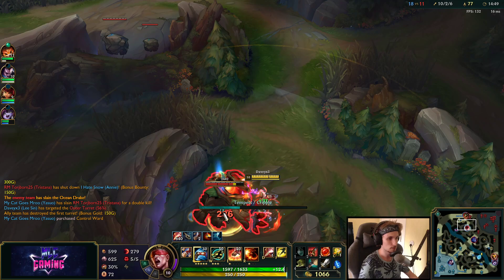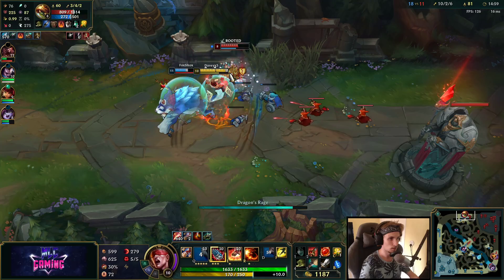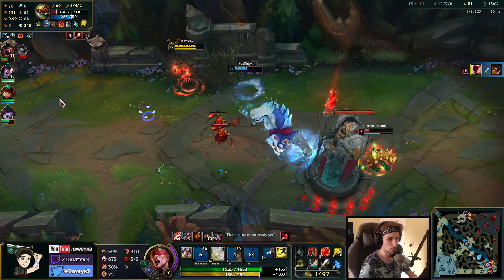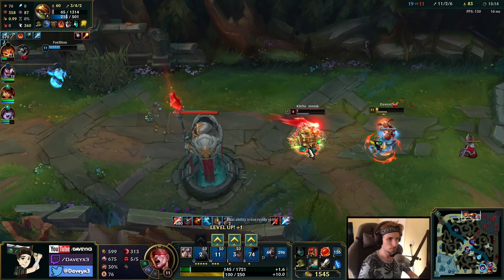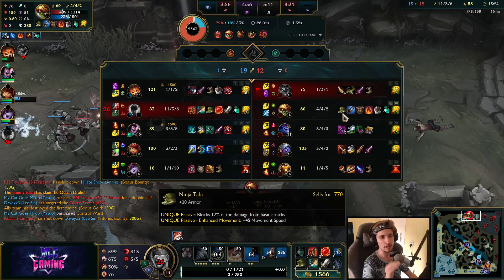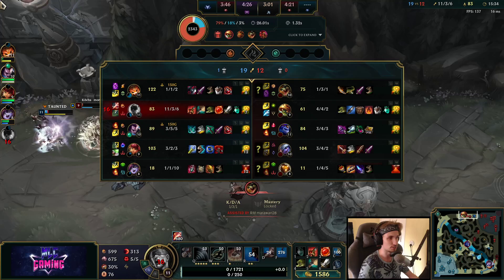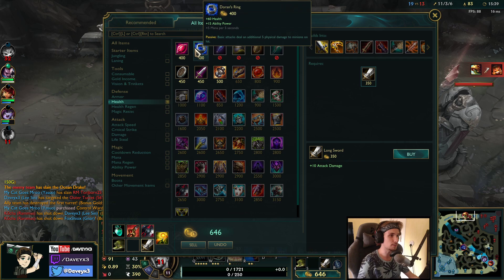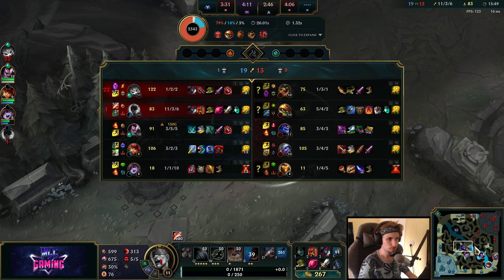I'm moving top lane right now because Gnar is playing insanely aggressive and if we can play around it we should be able to do a lot. Oh — that was so close. He's actually a lot more tanky than I expected because he's already got Ninja Tabi. He hasn't even finished the jungle item yet — he's gone straight for Bramble Vest, including cloth armor and Bami's Cinder. He's gone so far as to not even finish the jungle item just to counter me as quickly as possible.